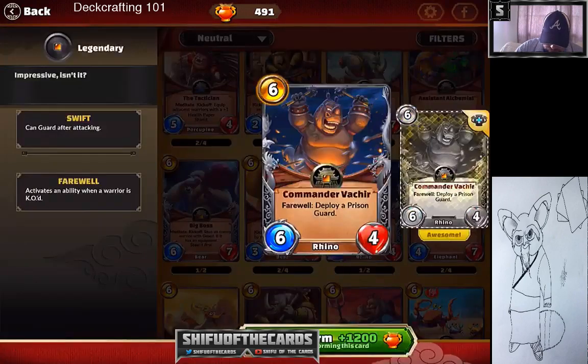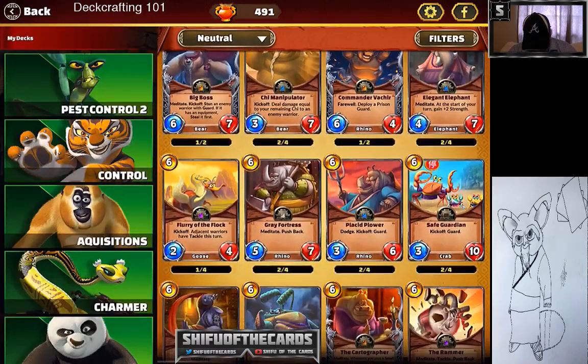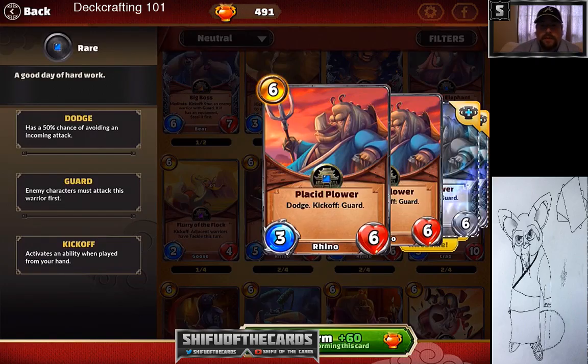Commander Bosch is another legendary that is one of the more popular ones — probably the strongest legendary pound for pound because of its dual effect. It comes out, does a lot of damage, and when it goes away it gives you another card. If you run it into a big minion and destroy that minion, you get another minion you can then attack with. Commander Bosch is one of the strongest and probably the best legendary in the game. Placid Flower is my pick for one of the best dodge cards — a three-six with a good health pool at pretty low cost that's hard to hit.